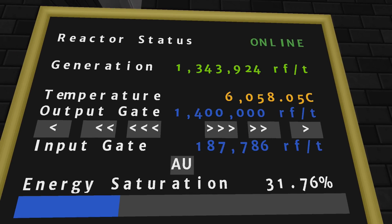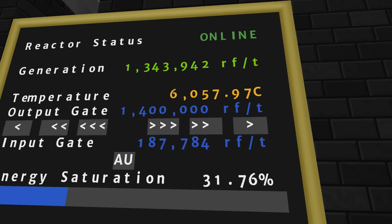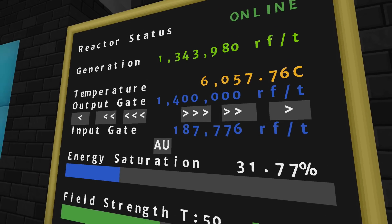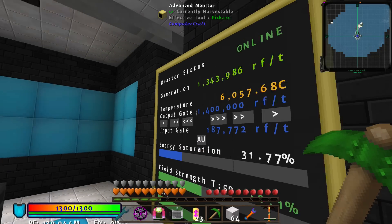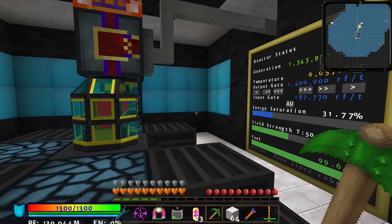Disclaimer: do not listen to anything I said in this video before this point — I do not want to be responsible for blowing up your base. I'm at 1.34 million RF per tick, and as you can see it's pretty rock solid. The temperature is actually decreasing and will continue to do so. I'm going to continue to push the limits and hopefully by the time the tutorial comes out I'll push it to over 2 million RF per tick, which is absolutely insane. To figure out how to do this, you'll have to watch the tutorial. Captain Jack out — stay poised.